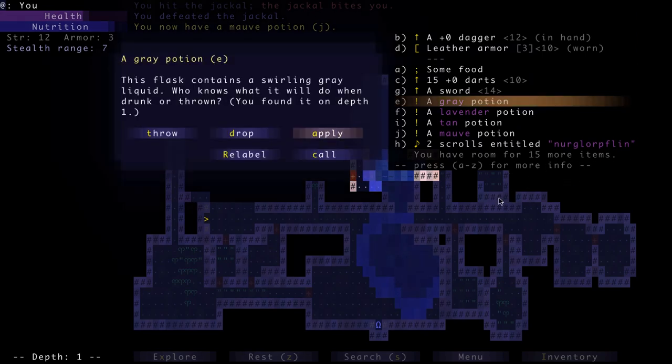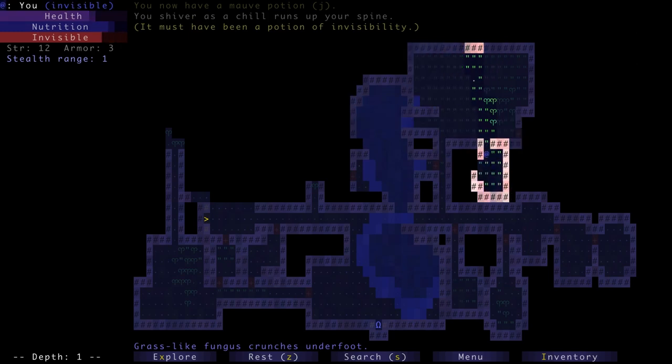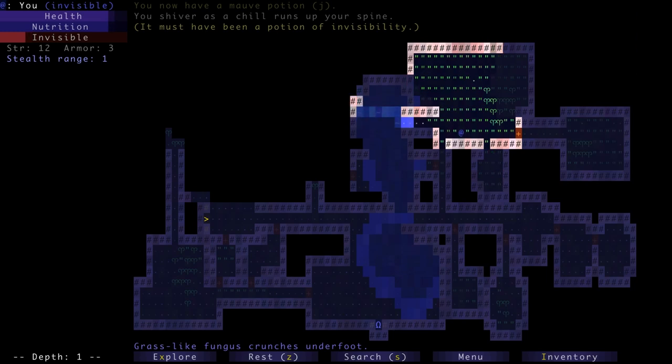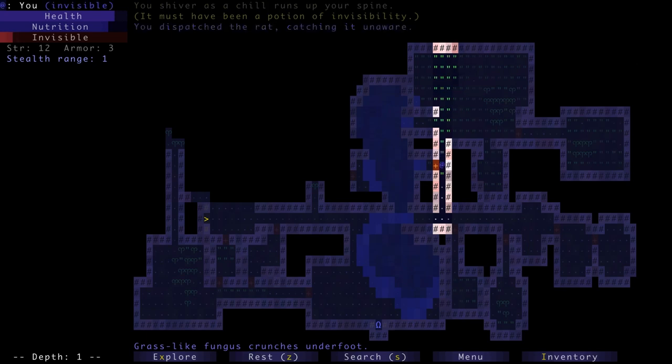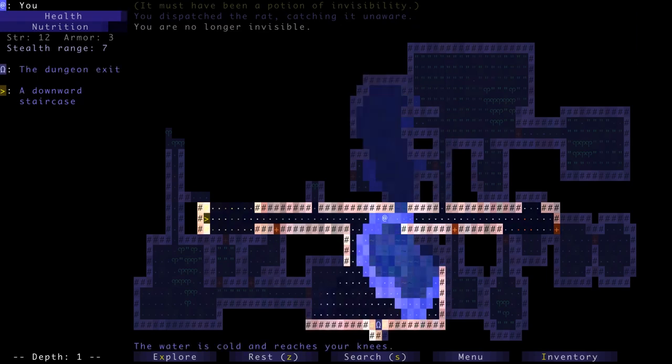Left-clicking it and pressing apply. You can also throw potions — if you throw a potion with a negative effect at a monster, it will have that negative effect on them. But let's apply this one. 'You shiver as a chill runs up your spine' — it must have been a potion of invisibility! We're invisible right now. I'm going to take advantage of our invisibility to walk around and kill monsters unaware — you do extra damage when you catch them unaware. Our symbol is written in blue because our stealth range is now one.